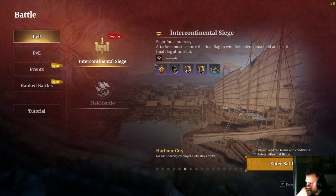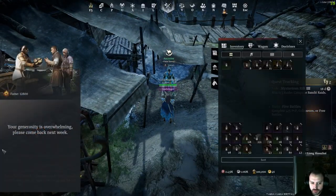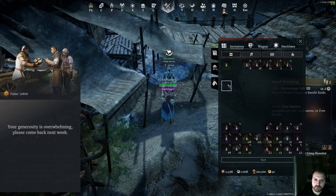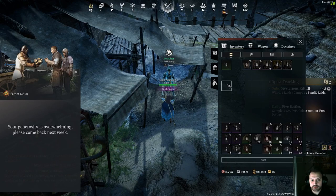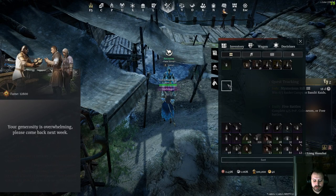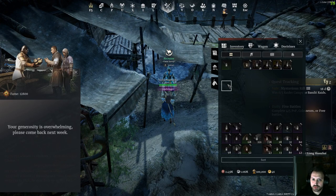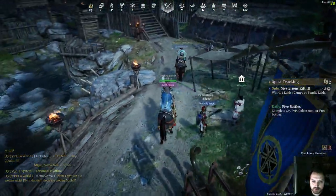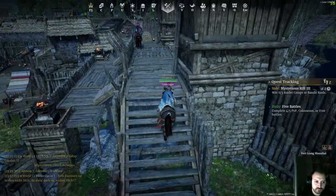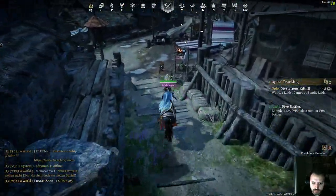Another weekly thing to do is complete your donations, in order to get artificer stones, blue and — if you're really lucky — purple schematics. After five weeks of completing all donations, I personally haven't gotten any purple schematic yet, so good luck with that. But you need to complete those donations to get fame points and materials that can be very helpful.